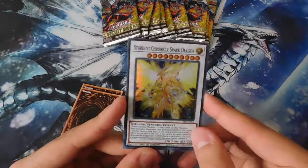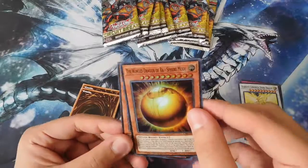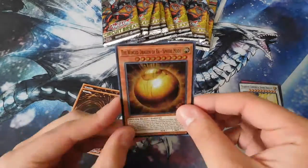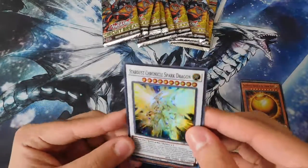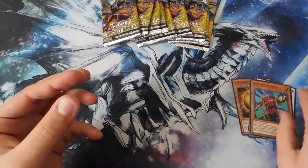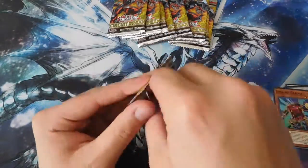So we got a playset now, I am very happy about that. And Lifeforce Gardna and Winged Dragon of Ra Sphere Mode — nice! We can't get a playset of those but we can get two of them. Four Stardust Chronicles Spark Dragons — not bad. At least we got one Sphere Mode. Alright, let's start off with the first pack.